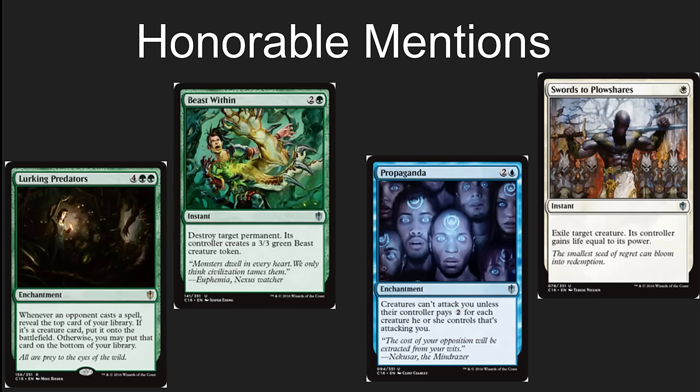A few honorable mentions here: Lurking Predators is awesome — an amazing card. If you can get this out, it shuts down the whole table or you get a bunch of free creatures. Beast Within is very, very good green removal that sees competitive play. Propaganda is a great card for stopping people from attacking you. And Swords to Plowshares is one of the best removal spells ever printed. In Commander it's a little lackluster, but it is super powerful in Legacy and other formats, and even in Commander if you're playing a more competitive game, it's still really good.